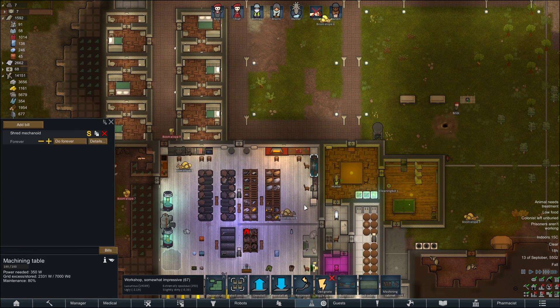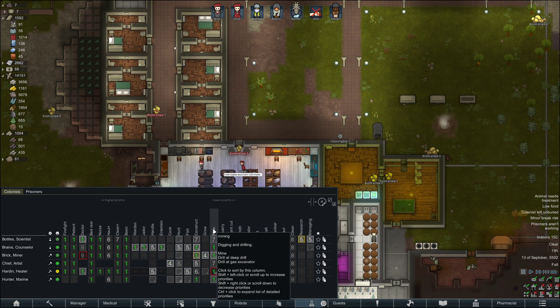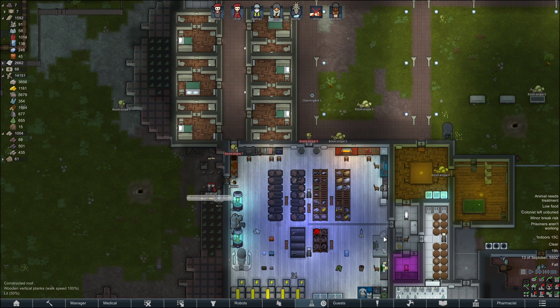That can be turned on. Right. It looks like Brains here is going to be our smith and crafter now. Before we do anything else, I'm going to once again save and quit.